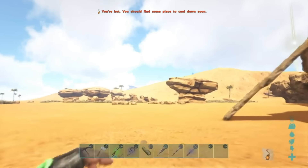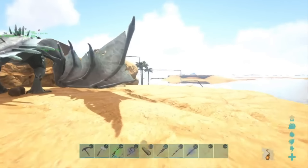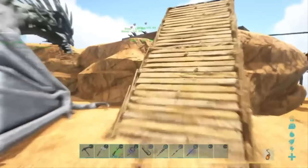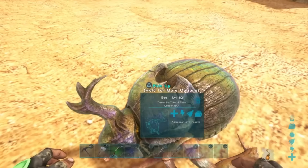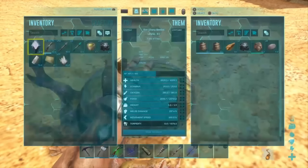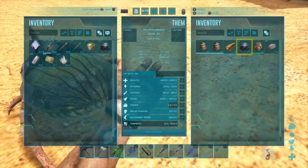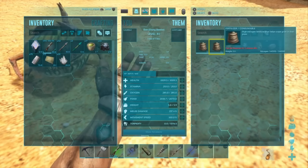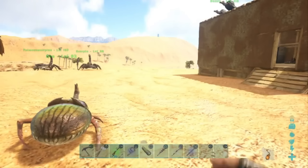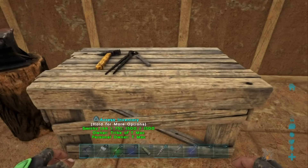I found oil veins over here in the desert and we're gonna extract oil from them. Last video I showed you how to get oil from the dung beetle — these guys are pretty cool too because you just find them and they produce oil for you. They produce about two oils and two fertilizers in about 15 minutes, so they're a great way to get oil and fertilizer.